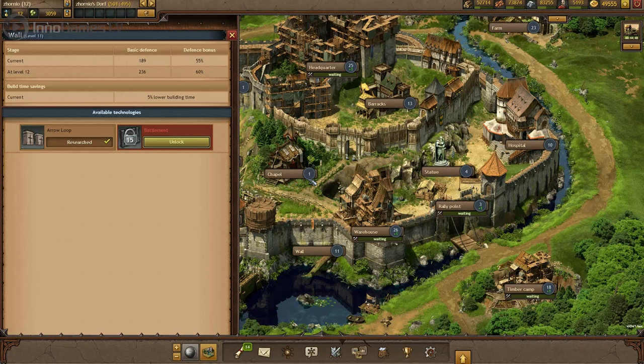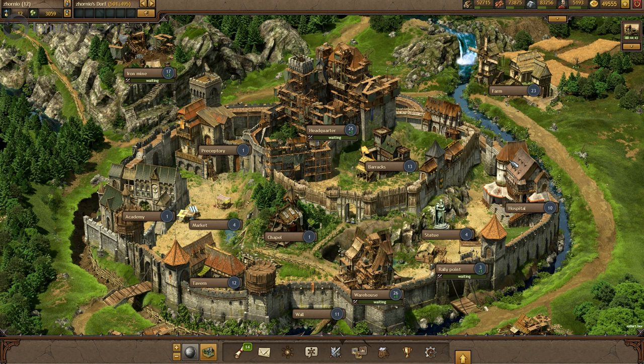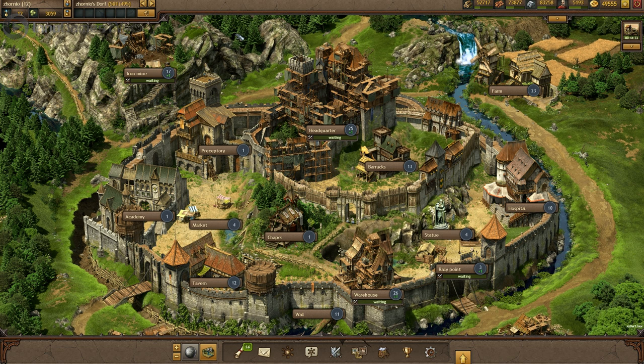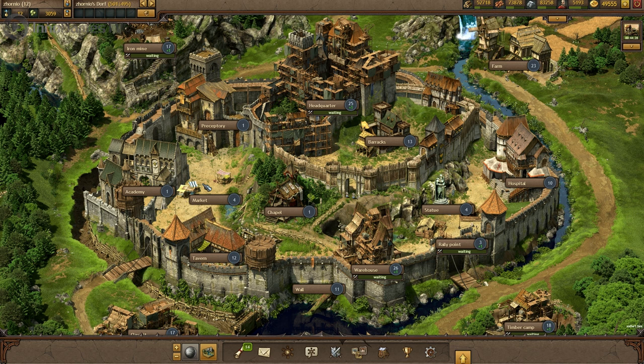Next up is the hospital. It revives some of your units after battle. And since I am an animal lover I also have a veterinarian at hand, which revives my horsies — my riders, I mean. One of the most important buildings is the tavern, which serves as the base for all of your spies and gives you access to numerous devious activities.